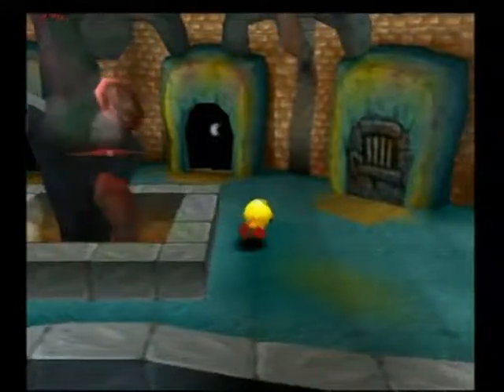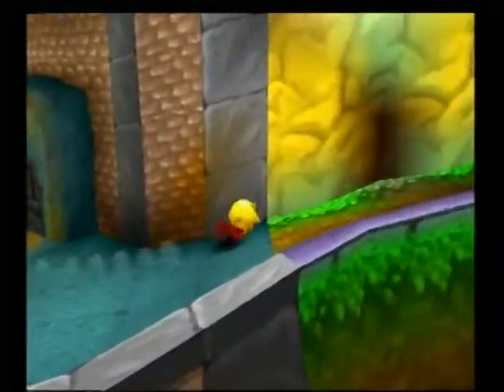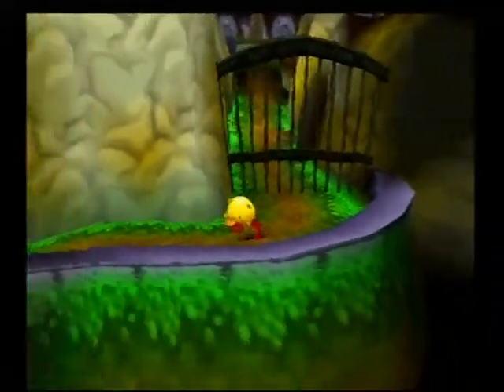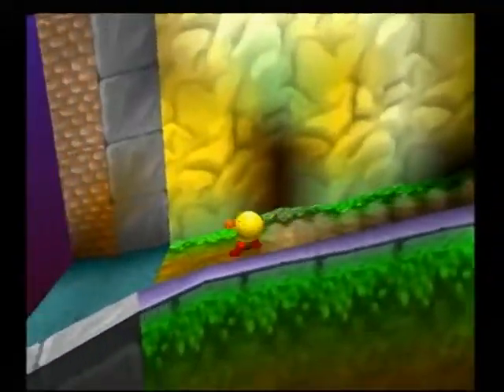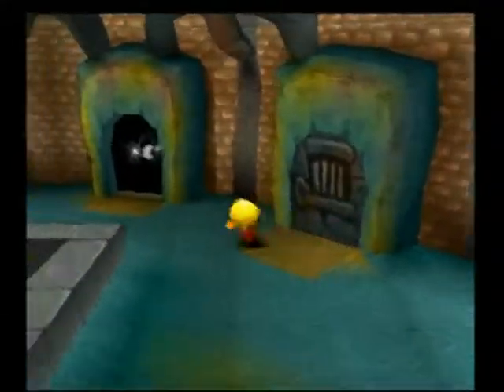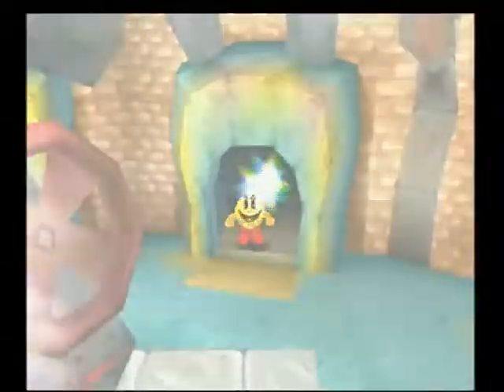Alright, let's check our little gate friend now. We had a door friend that disappeared, so now we can check our gate friend. Still there! So, I guess we have two levels we can do. This one's locked for now. Alright, let's move on.